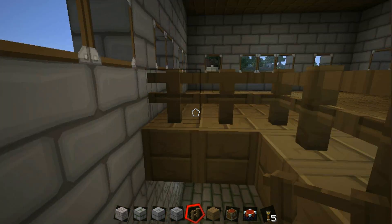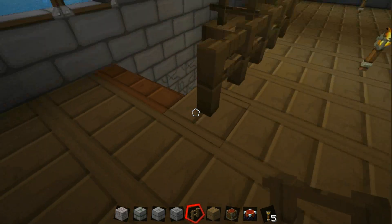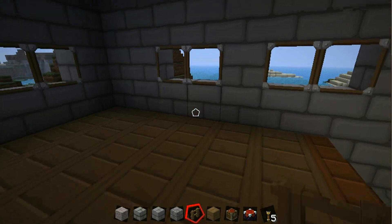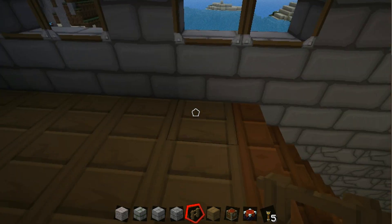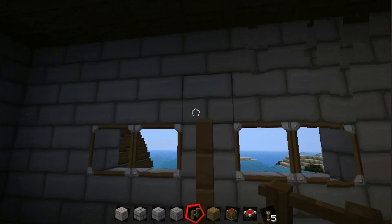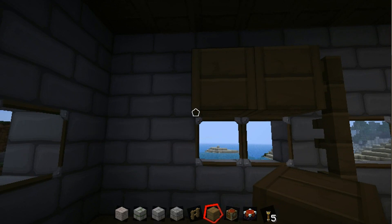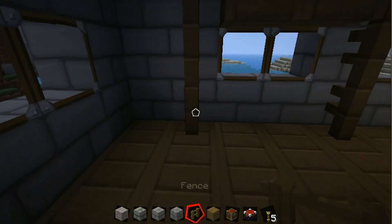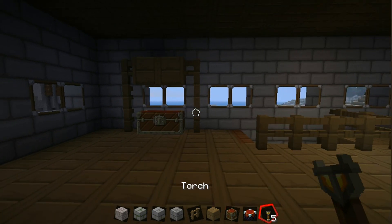For right now, take your fences and you're going to build like an outline of the stairs all the way to here and right here. You're going to take it once over and build it up. Take your oak wood planks and build it like that and down. Then you're going to take your chest and build a cross like that.